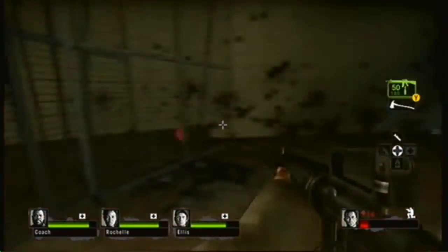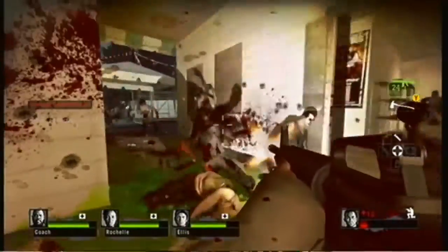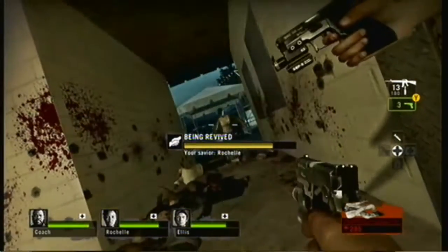Now when you reach the end of the level, don't complete the level and don't shut the safe house door. Use the safe house as your ammo and supplies.